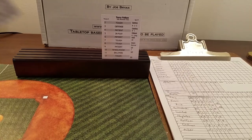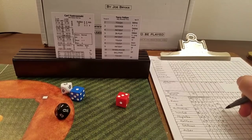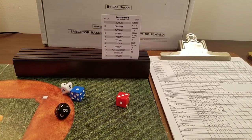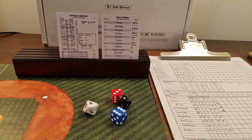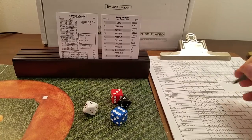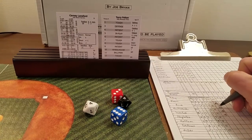Carl Yastrzemski comes up — four is patient, 13 is a walk, loading the bases. Felton is in an early jam with the bases loaded and one out, needing a double play badly. Carney Lansford comes up, gets a nine — patient — 44, which is a base hit. With a lead die of three, the runner on second scores — a two-run single by Lansford. Sox lead 2-0.